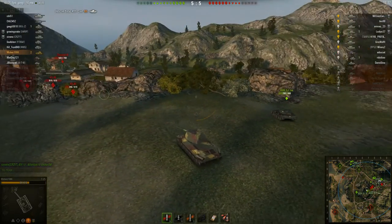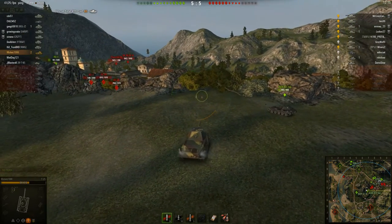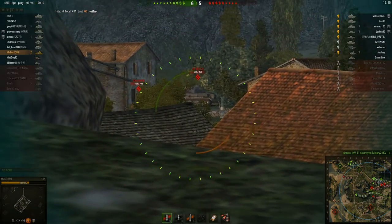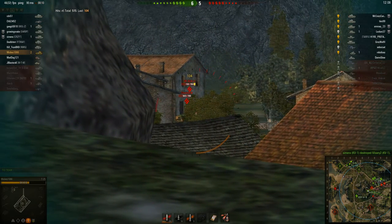One of the reasons it's vital to command this hill is that it gives you a rather good view of the cap circle and the goings-on there. A little AMX ELC is using the terrain and bush to sneak out for an occasional shot, but I'm going to move up and see what I can do.